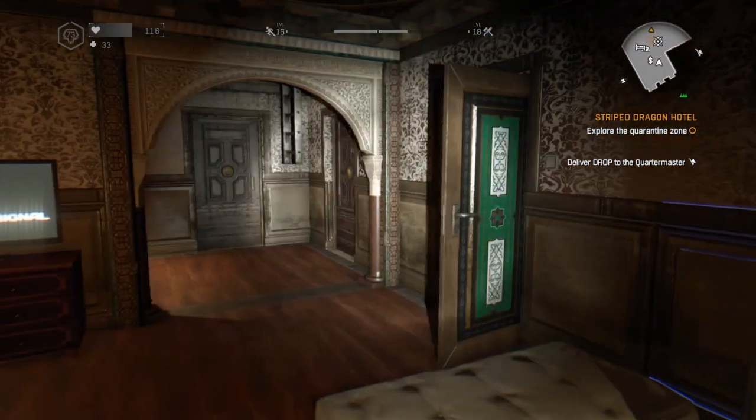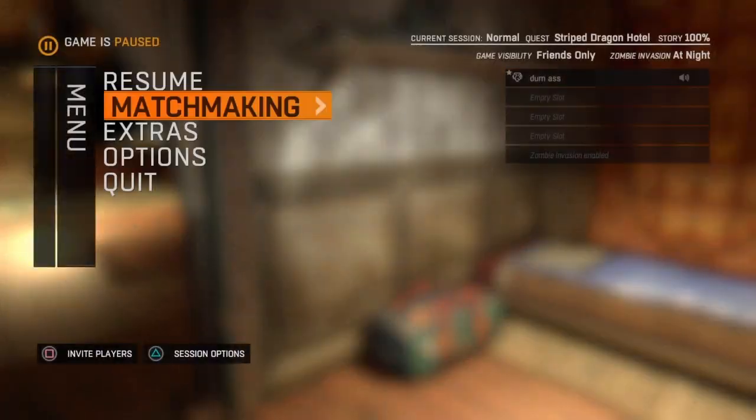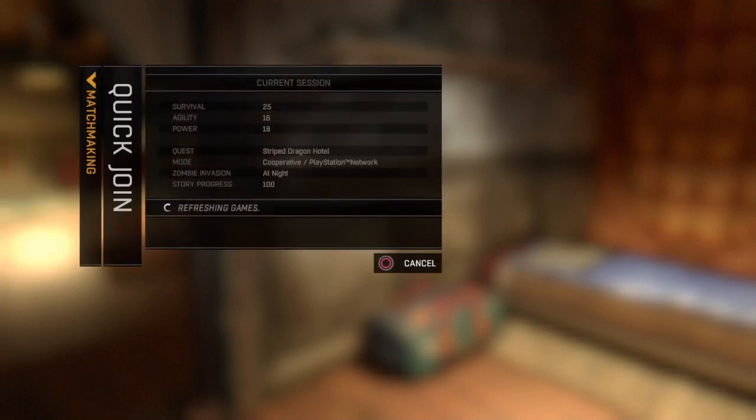If you already know how to duplicate, well this is a level up of duplicating. What you need to do is go to matchmaking and quick join. Once you wait for the quick join, be aware that if you do this too many times, your game will get blue screened or crash, and you don't want that.